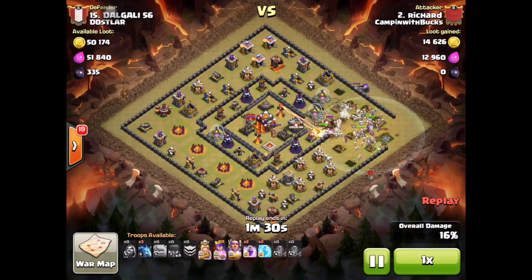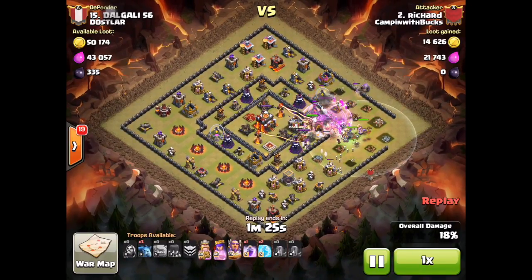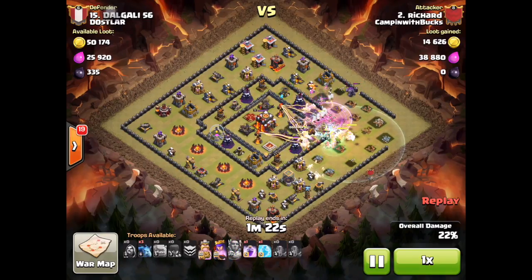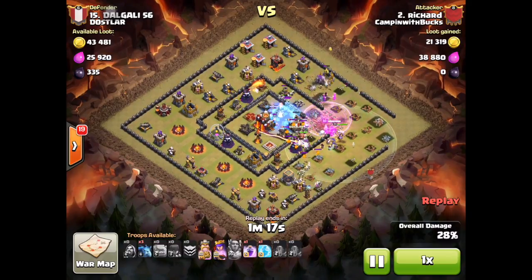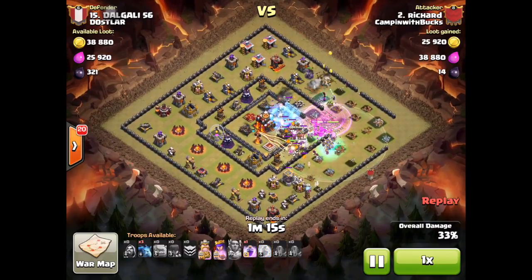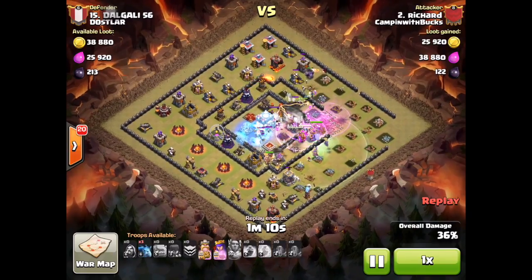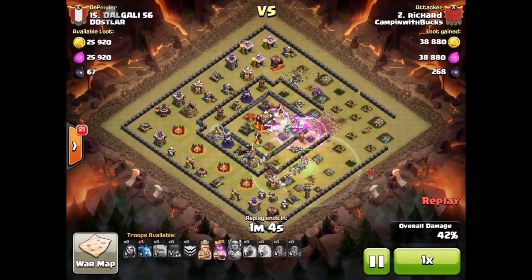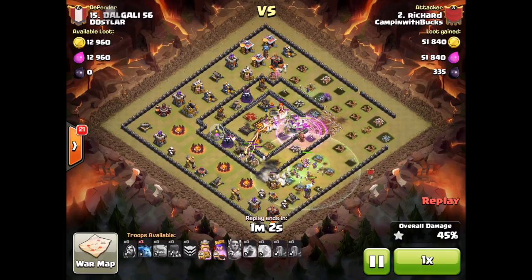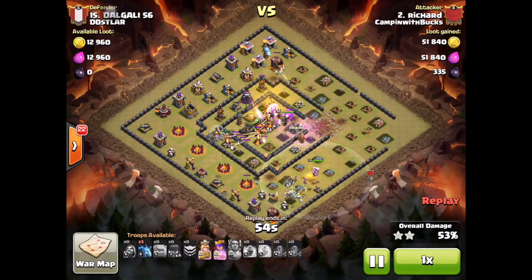My entire army is going towards the center, which is exactly what I wanted. Some of the witches obviously aren't going to make it because they don't necessarily attack defenses. I use my warden's rage early, do a freeze and a rage, then freeze again and rage to help get rid of the core. Some troops do go on the side, but that's okay because this is a spread-out base.